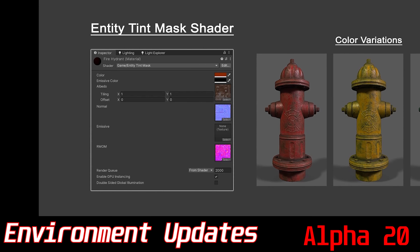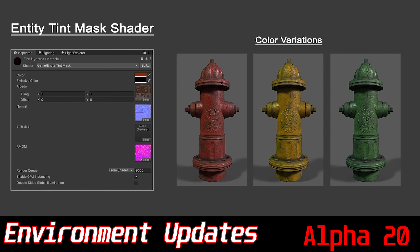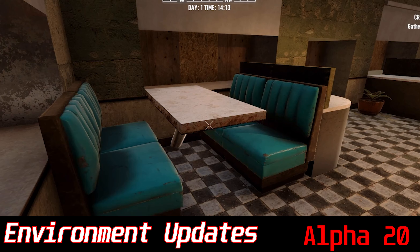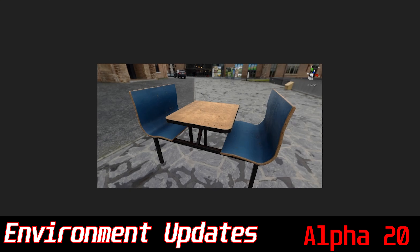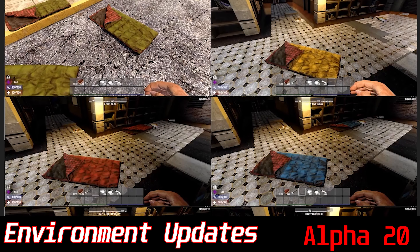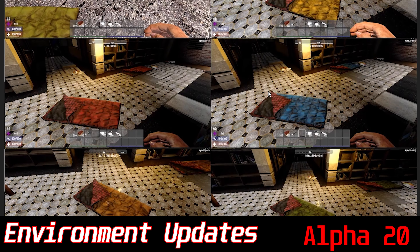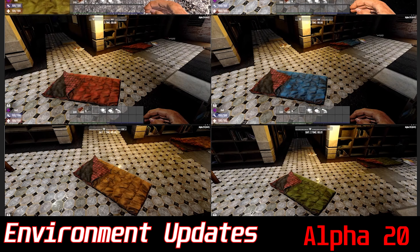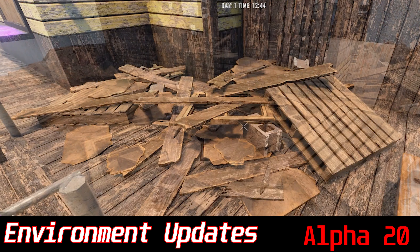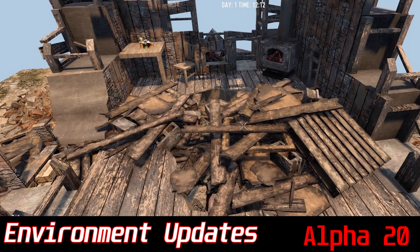Continuing with the environment updates, the devs discuss the new tint mask shader that gives a lot more variation to the game — a big visual improvement. This system allows more variation in the colors of items in the world, and you can use this to differentiate your POI from someone else's. Also, they now have colored sleeping bags, so you no longer have to sleep in your friend's used sleeping bag on accident. Coming up are new debris models showcased during the stream, showing how the game can be more immersive and less blocky.